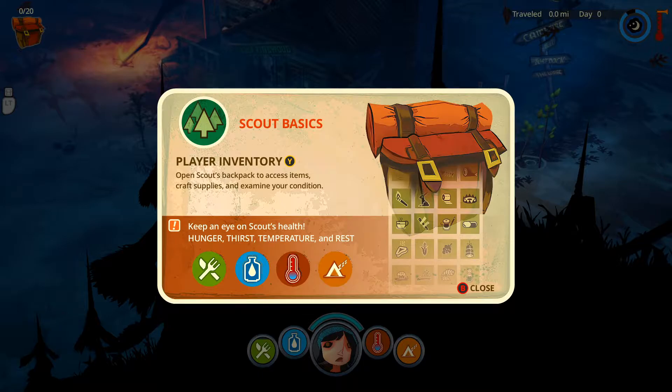Scout Basics: open Scout's backpack to access items, craft supplies, and examine your condition. Keep an eye on Scout's health, hunger, thirst, temperature, and rest. The old radio is still working — you just need to get closer to the source. Maybe find high ground to hear the message clearly, and we'll get a raft schematic out of that.